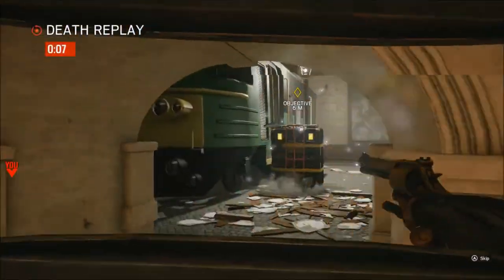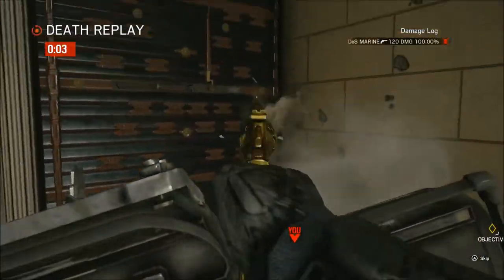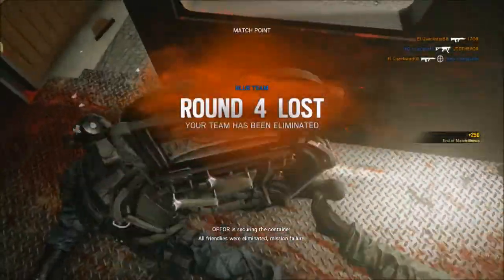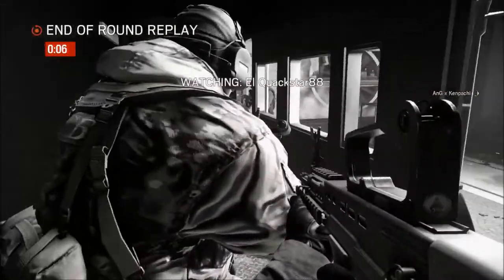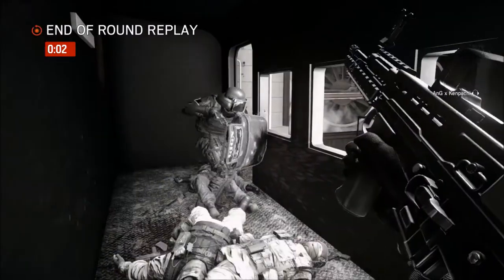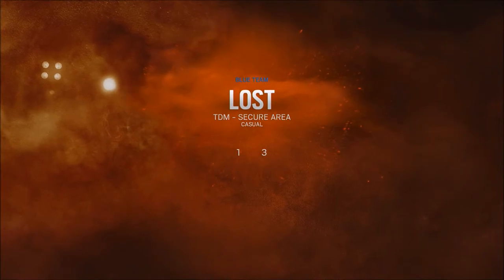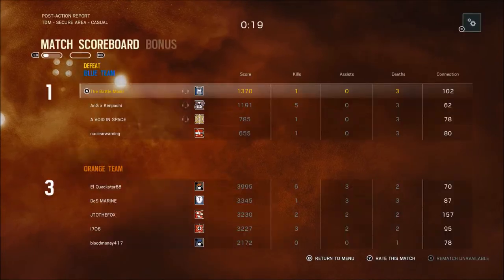Getting back to the armor pack — the hardest thing about it is making sure all your teammates pick it up. There are usually one or two people that don't see it or go roaming too soon and don't pick it up. This is bad because if an enemy finds the armor pack on the ground, they can actually pick it up as well, and that provides them with a defensive bonus that you don't want your enemy to have.